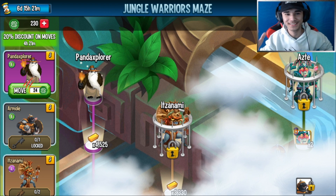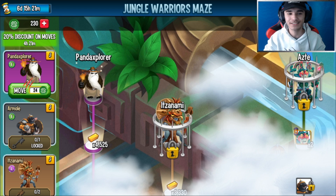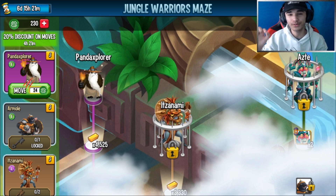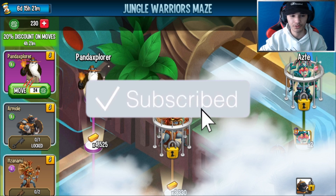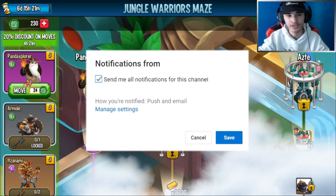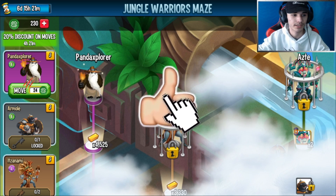Hey, what's up guys, welcome back to one of our Monsters videos. In today's video we have a new maze island called Jungle Warriors Slates. I'll let you guys know the coins needed for every single one of these monsters. There's also a new 72-hour challenge — I'll let you know which one to go for and how to get maze coins. If you're excited, go ahead and smash the like button, subscribe, and turn on notifications.